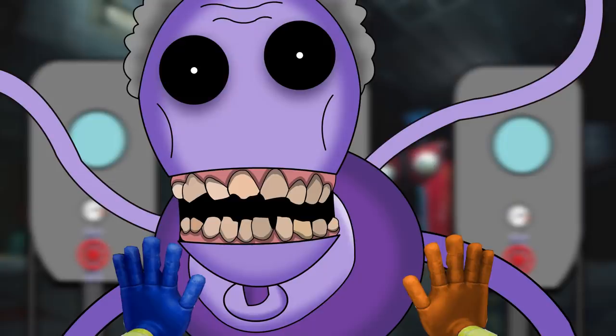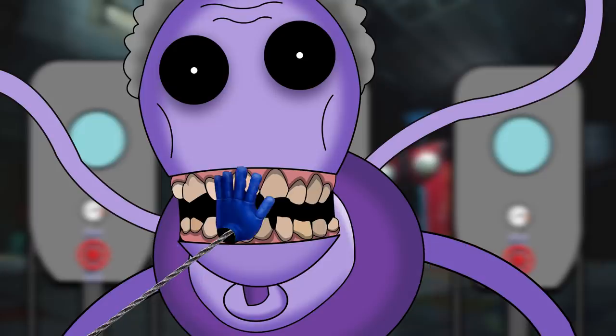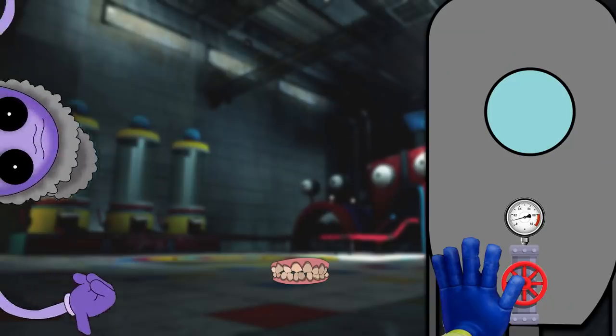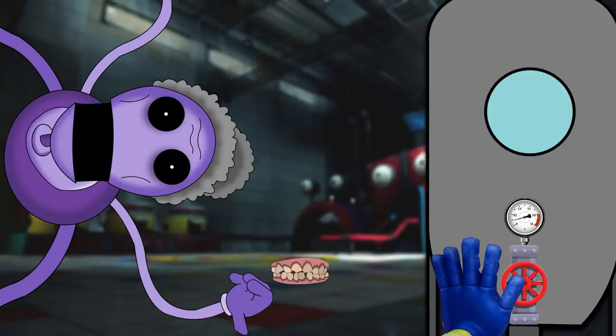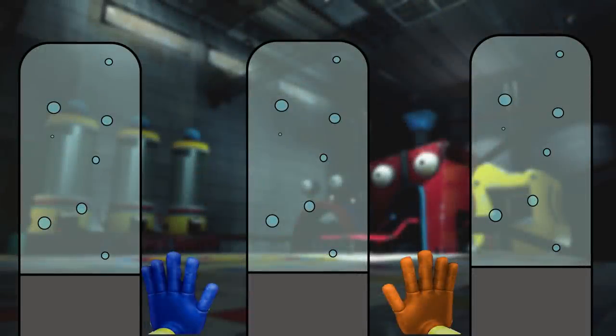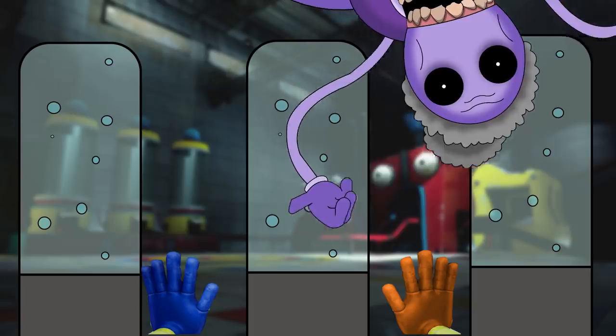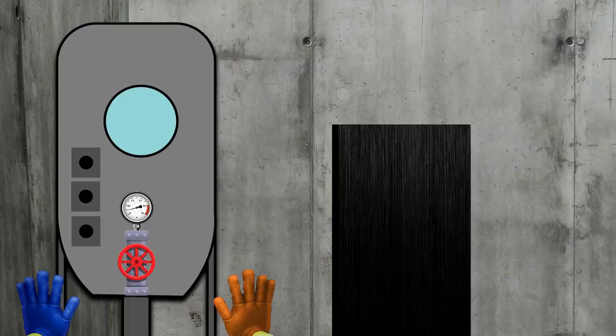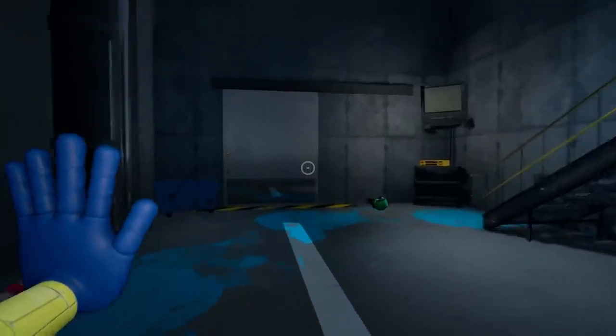The player and Granny are now face to face. Just before she takes a bite out of the player, they use their grab pack hand — the hand latches onto her teeth and the player pulls out her dentures. Granny lets go of the player as she searches for her teeth. Now the player knows what they need to do when they get grabbed, but they need to be careful, because every time Granny grabs the player she gets faster and faster. The player needs to reach the end of the room so they can make it through the next door. The door was shut by another one of the vats of soda, and the player needs to gather the CO2 tanks and load them into the vat.